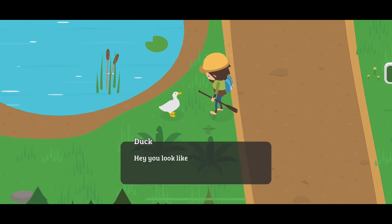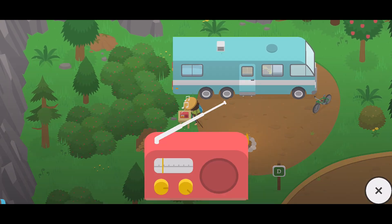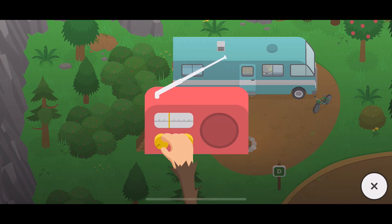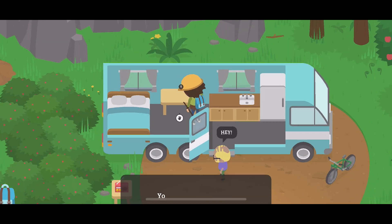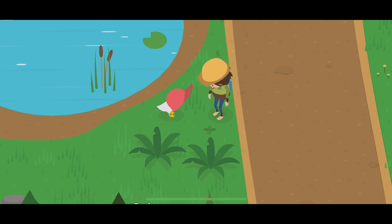The next map piece is easy. In the lower RV areas, you will find a duck who had their hat stolen by a human, so you will need to go to the top of the RV park. Change the radio for this man's RV and steal the hat and return it to the duck. In exchange, the duck will give you a map piece.